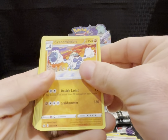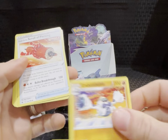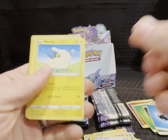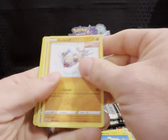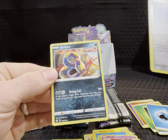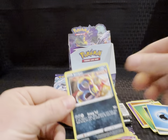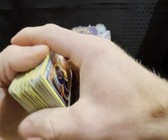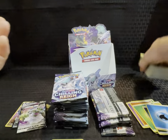Pack thirteen — energy, Flannery, Crabominable, Scroll of Piercing, Gallade, Porygon — we've got three of each of those — Marill, Rockruff, Swirlix, Path to the Peak, Sea Viper. We'll move these back so the stack doesn't get too tall.